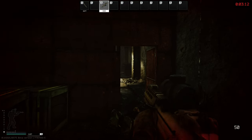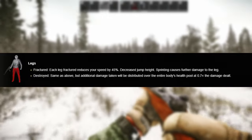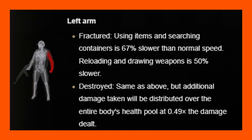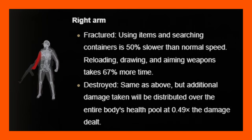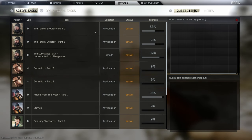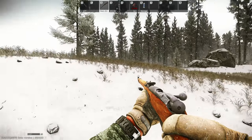We've covered light and heavy bleeds - now let's talk about what fractures do to you. Each fractured leg reduces your speed by 45%, decreases jump height, and sprinting causes further damage to the leg. If your left arm gets fractured, using items in containers is 67% slower, and reloading and drawing weapons is 50% slower. If your right arm gets fractured, searching containers is 50% slower, and reloading, drawing, and aiming weapons take 67% more time. So if your right arm gets messed up, your aiming is going to be terrible - though interestingly you can search containers slightly faster with a broken right arm than a broken left arm.